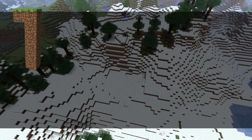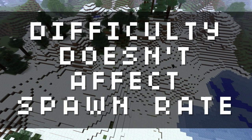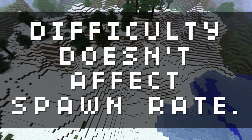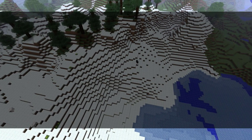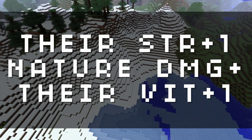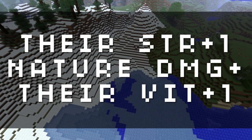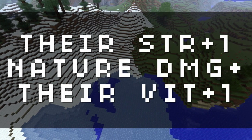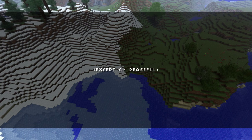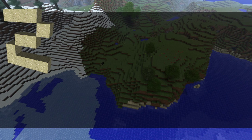Point one: as much as logic might tell you, difficulty does not affect the spawn rate of mobs — period. What it does affect is how much damage they inflict upon you, how much damage you take from falling, and how much health they have. It has nothing to do with how many of them there are.